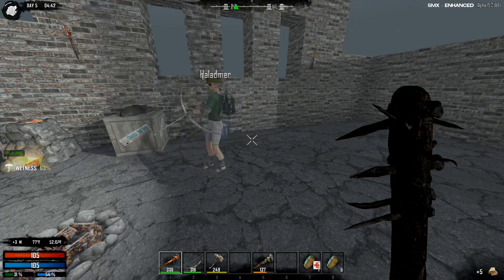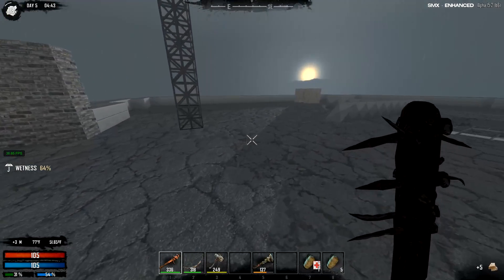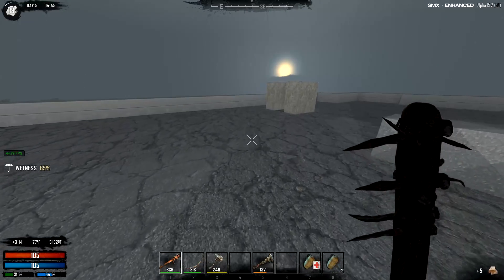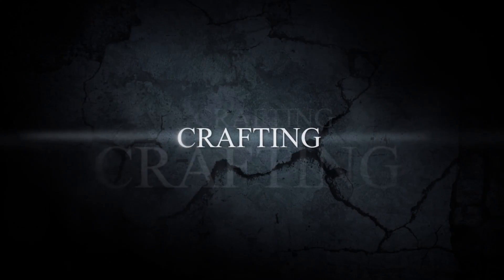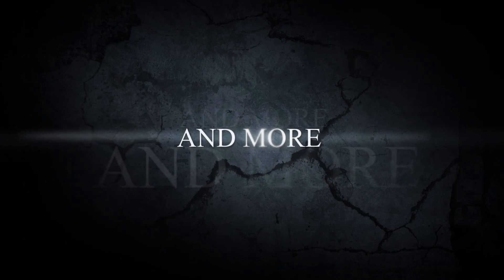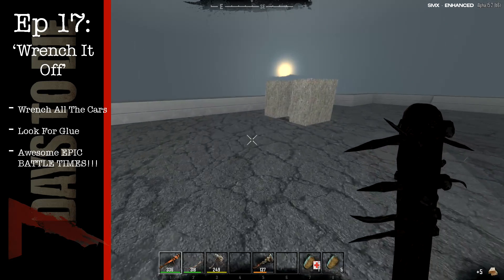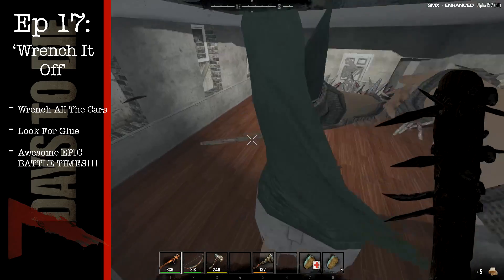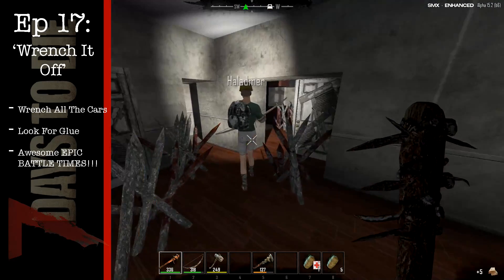Hey friends, welcome back. Smart how bringing you guys some more Seven Days to Die — this is Alpha 15 and we are playing the True Survivor mod. How are you doing? I'd be doing better if I didn't have a splinted leg. Well it's only like 19 more hours of it, so there's that. An hour and nine minutes — and it wouldn't be so bad if it was in-game time.